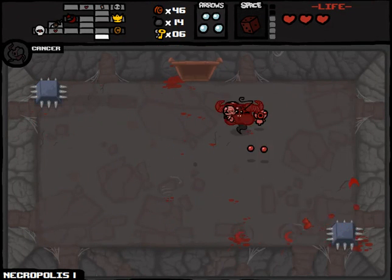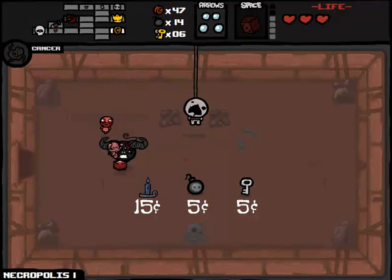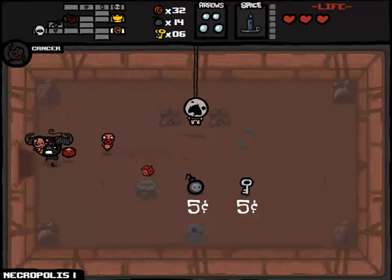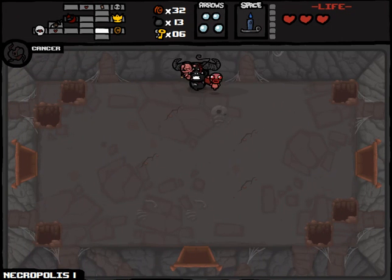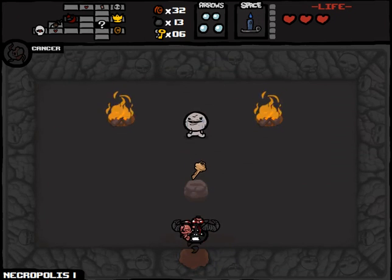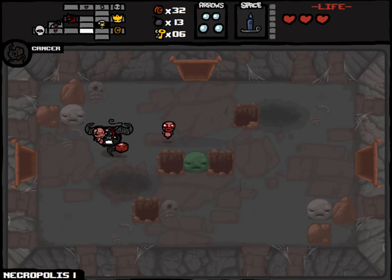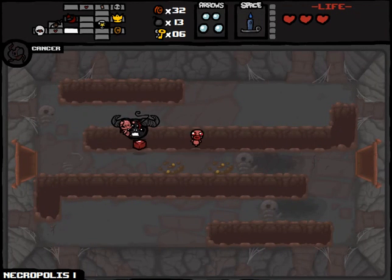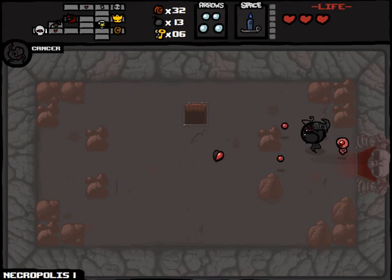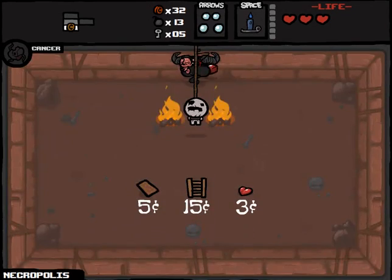Sadly, we are not going to get a reroll — just ran into one of the spikes. Thank you for the shop here, hopefully we run into some good items. Blue Candle — now we will lose our D6. We don't really need to buy anything else. Let's examine quickly possible secret room locations. The Blue Candle is so useful, not just for the damage up, but for the ability to block projectiles. That's going to be incredibly useful for the Isaac and Blue Baby fight, and also for the crowd control situation.